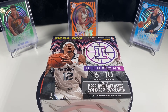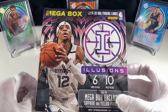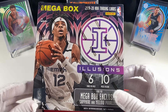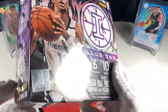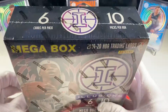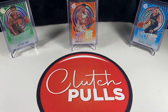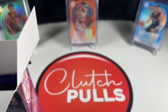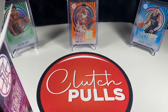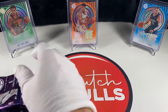Hey guys, welcome to another edition of Clutch Pulls. Today we're going to be ripping a mega box of 2019-20 Illusions Basketball. You get six cards per pack, ten packs per box. This is the mega box that has the sapphire yellow parallels - sapphire basically looks black. Back there I've got some of those acetate Mystique cards. I love those cards - I love any acetate cards, actually. It's a neat, different type of card; it's plastic, feels different, looks different, usually see-through a little bit.